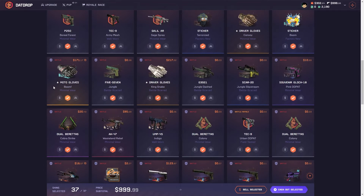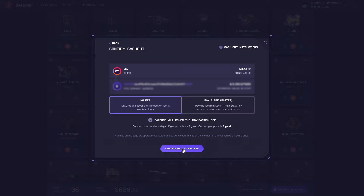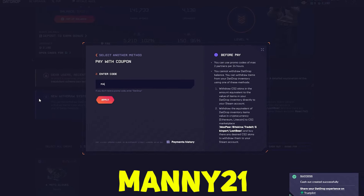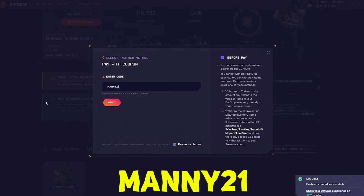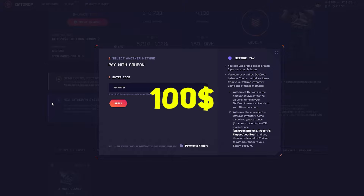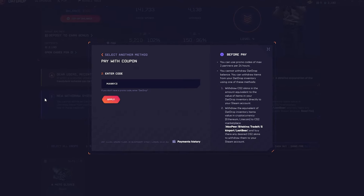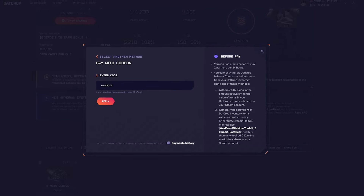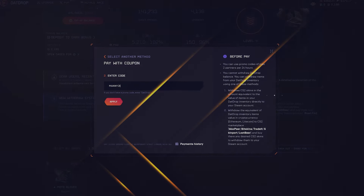Alright, we're gonna go ahead and cash out at $800 — we'll take it. Hope you guys enjoyed the video. If you want to check out That Drop, use promo code Manny or Manny21. If you deposit, make sure you check out the Twitter for the $100 weekly giveaway. I'll put the link in the description to my Discord where I give away free battles — I forgot last time but I won't this time. Peace out.